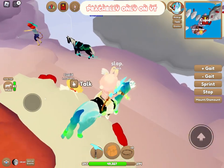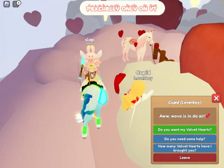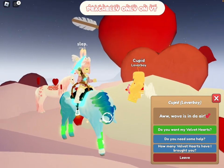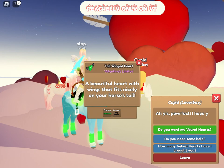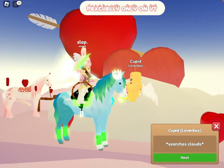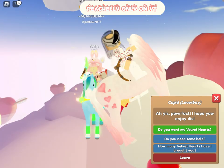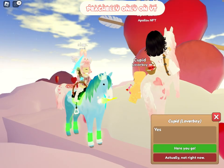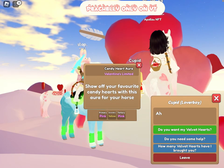Now we're going to talk to Cupid. I've heard there are lots of good accessories. We're checking the Velvet Hearts — it's 10 Velvet Hearts per exchange. Let's see what I get: a Tail Winged Heart — that sounds really cool! I really like these accessories. Next up is Angel Baby Magic — that's definitely something — and another Tail Heart.